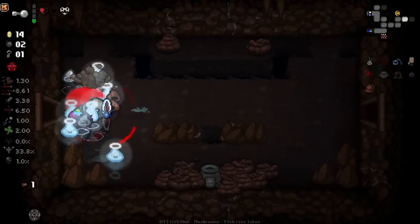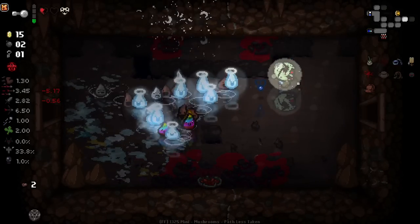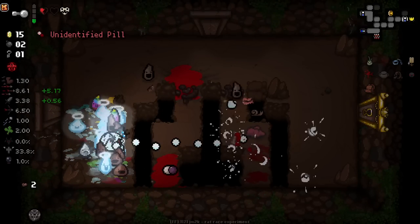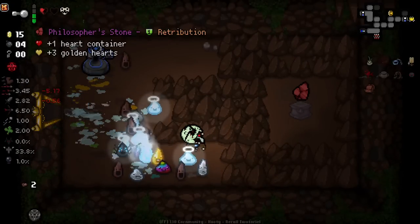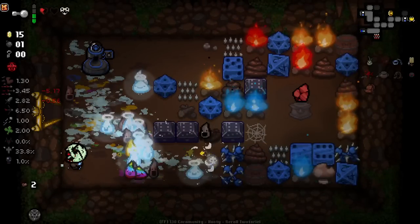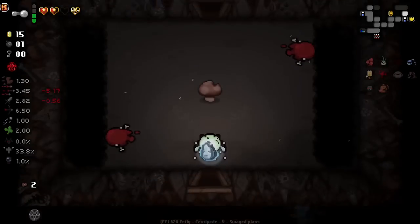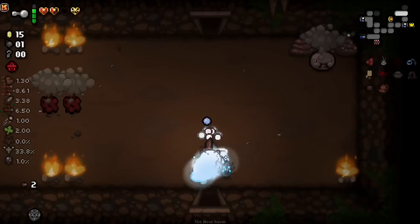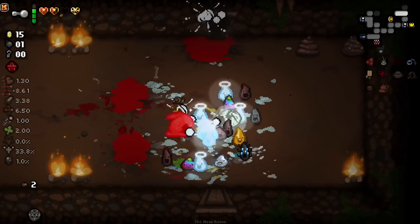We'll use flush in this room just for the crazy amount of poops down there. Only got one heart though from all that - not the greatest yield. He's giving us homing, good. I could reroll this - wasn't particularly useful. I wonder what happens if I flush with golden hearts. Oh my god, it charmed specific parts of the centipede but not the full centipede!